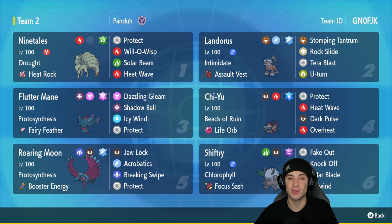Ninetales is the first Pokemon in today's team preview. It's got Drought and the Heat Rock to make the sun last eight turns instead of five. Its moves are Protect, Will-O-Wisp, Solar Beam, and Heat Wave. In our second slot we got Assault Vest Landorus with Intimidate for added stability.